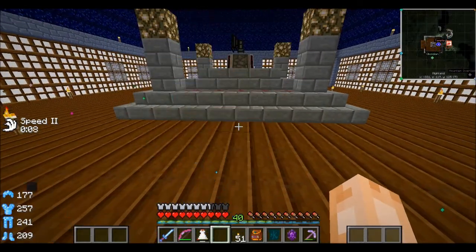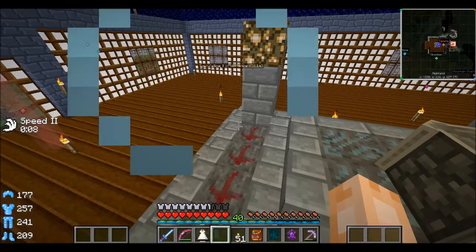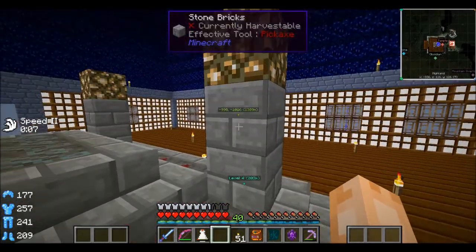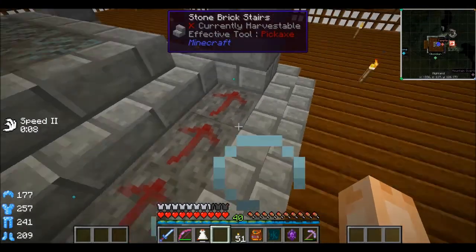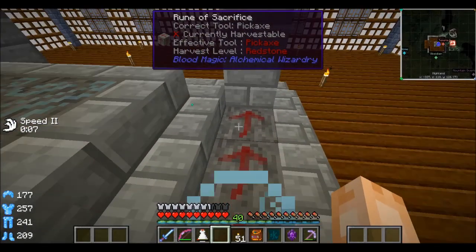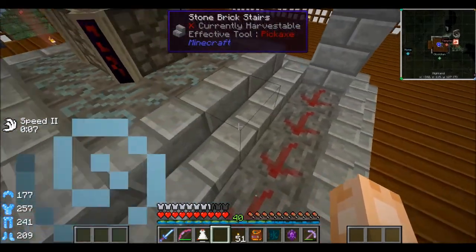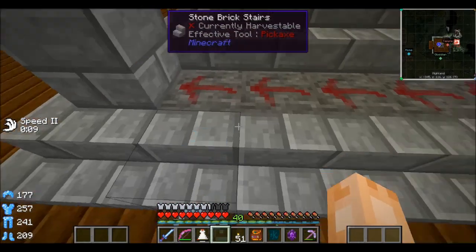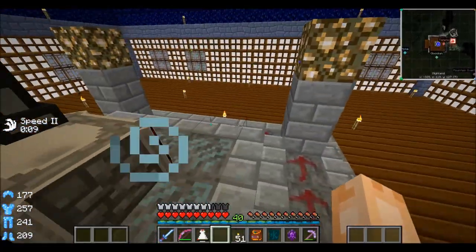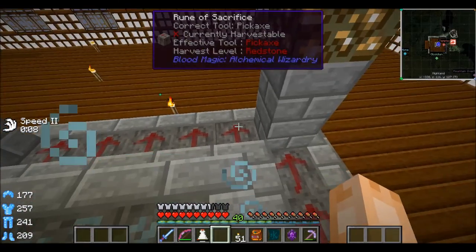I went ahead and upgraded the blood altar here to tier three. You can see it's a little bit higher and has a little more design to it. I've incorporated stone bricks into the empty spaces that would normally be left underneath the glowstone, and the same four stairs around the whole altar, so it's easy to progress up. I've got runes of sacrifice on the side here to help with my merciless slaughter of mobs to fill my blood altar, giving me a decent boost to blood essence produced every time I sacrifice a mob.